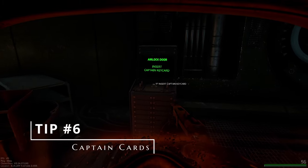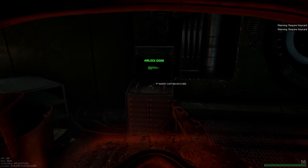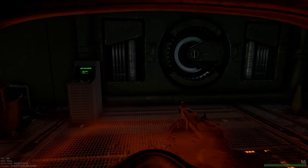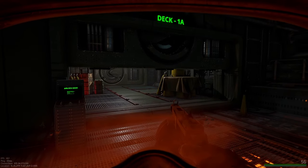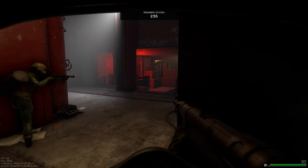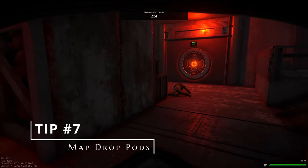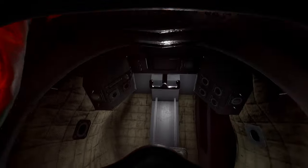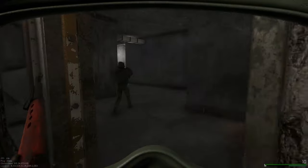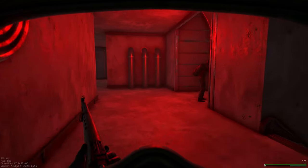Tip number six: captain cards picked up off enemies allow you to steal their ship. You do need to equip the card in your card slot, and if your captain dies, make sure you grab that card because there is only one card per crew and the captain has it. Tip number seven: if you can't find your docked ship, there are drop pods around every map, so you can use those to extract if you can't find your ship or you're too far away.